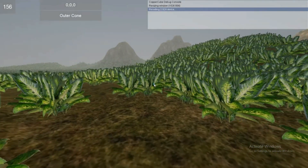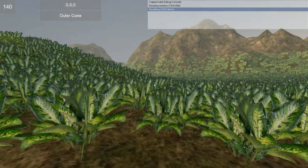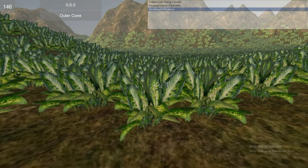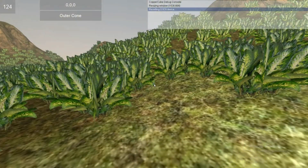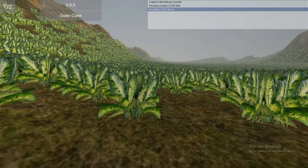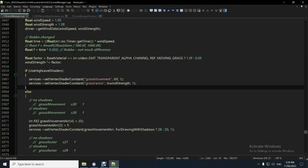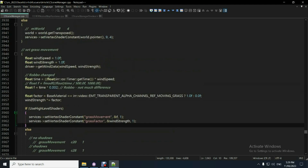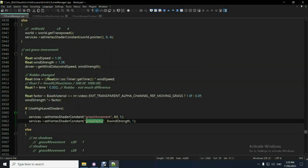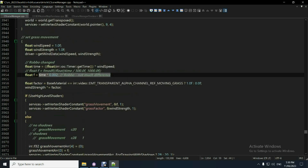Here's the source code: CC manager dot CPP. This is the wind spring grass movement. Grass factor is the wind strength, and grass movement is the wind speed - and that's the one I don't change. I made a small change here just to test it out.